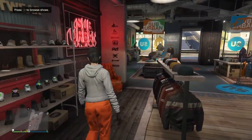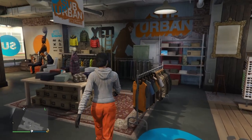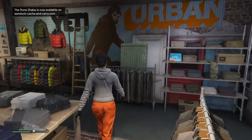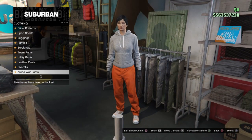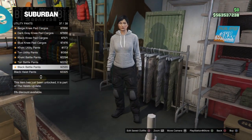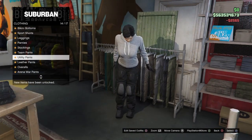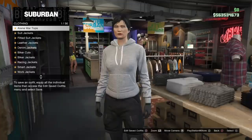Now make your way over to the pants section. Once there, go to the bottom where it says Utility Pants and go to number 37, which is second from the bottom. Equip the black battle pants.